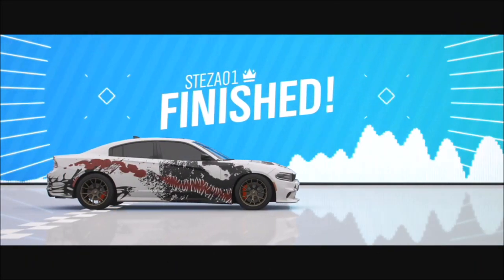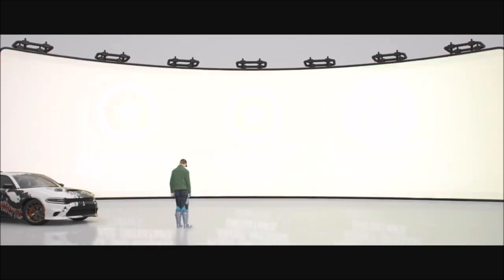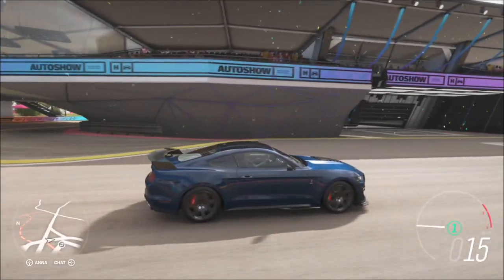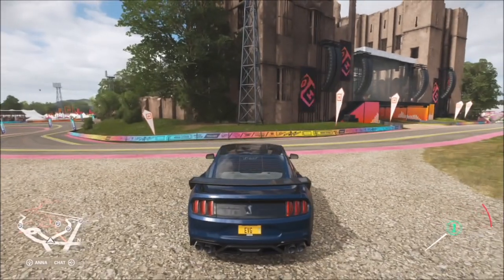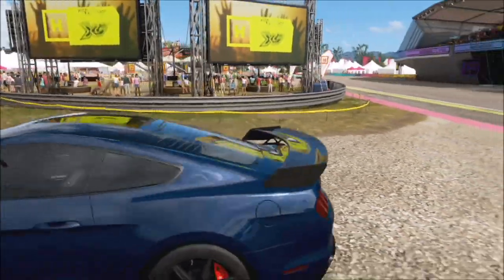Once you've won the third and final race, having won the first two and sitting at the top of the championship standings, you'll have the championship completed and win the 2020 Shelby Mustang GT500. As soon as you win it, wherever you are, all you have to do is take a photo of it and it will complete. I'm driving over to get a decent area for the photo — once you take it, the box will show up as ticked and the challenge is complete.